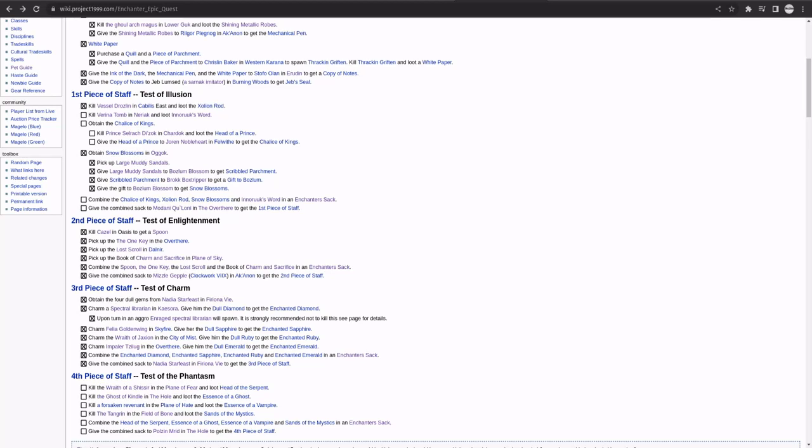Welcome back everyone for another EverQuest adventure. We're going to be continuing on the enchanter epic, doing the second piece of staff, and going through each step — where to go and where to get the items. Most of them are ground spawns. The first step is killing Kazal in Oasis.